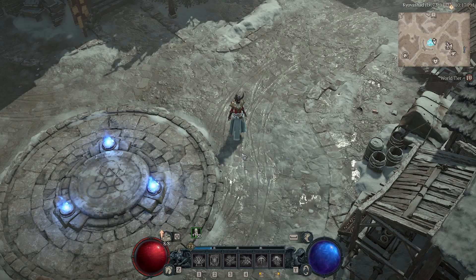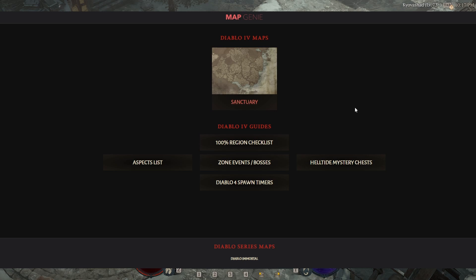Well, there's actually a website you can use that has an interactive map, and I'll link that in the description of this video below the first paragraph. That website is mapgenie.io slash Diablo hyphen four.